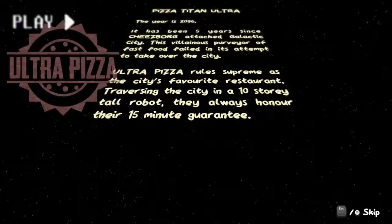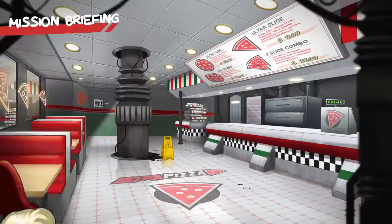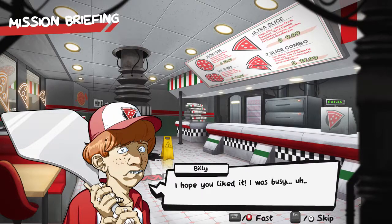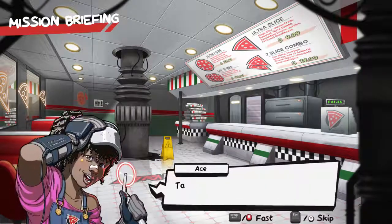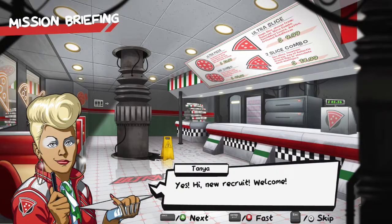So I guess the idea behind this game is kind of like Crazy Taxi except you're delivering pizza instead of people. The intro cutscene plays — Tanya speaks, thanking Billy for putting a video together. She was busy sweeping the ceiling and couldn't take the pressure of watching him watch it. Billy says it was a great intro and tells Tanya the new recruit is waiting.